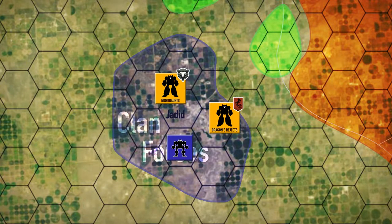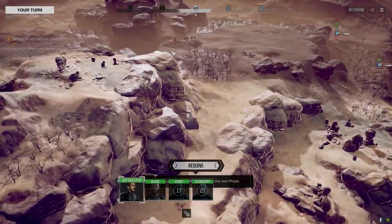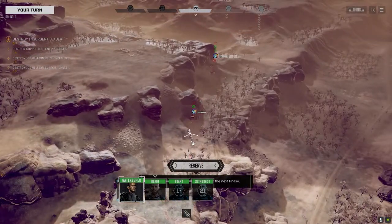Hey everybody, welcome back to the channel and another episode of the Battle for Astrakazi. We're continuing our push south into the clan territory, hoping to finish them up. We've come up against some stiff resistance here, hopefully we can move forward and clear them out. Most of the guys we've detected are up on this hill, so we're going to have to take the upper ground if we want to clear them out.